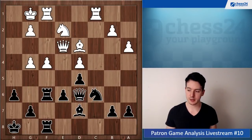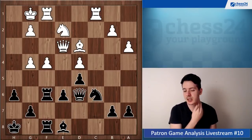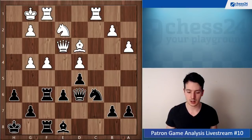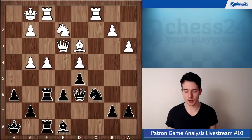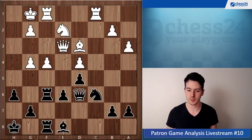King h8, queen e3, and now you go for this plan. I'm not sure why you didn't go for this plan immediately — why king h8 was necessary. If you're watching right now, maybe you could answer in the chat. I'm not sure why bishop e8 immediately wasn't played.